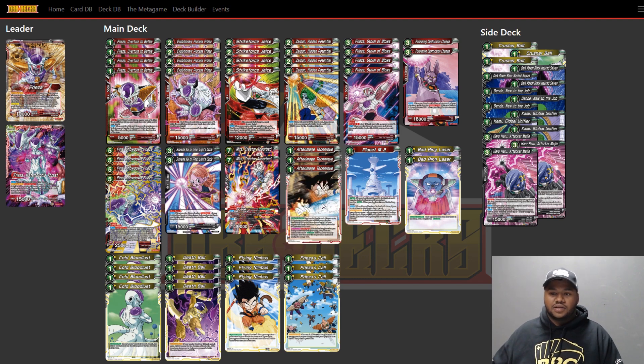After Image Technique is in the deck because your leader is red, and if you get Sparking you can use it from your life — really strong. It's especially useful against aggro swap decks when you're trying to get up to your five drop. Killing a 10k or less on just negating an attack is really, really strong, and you can use it from life, so it's very useful.